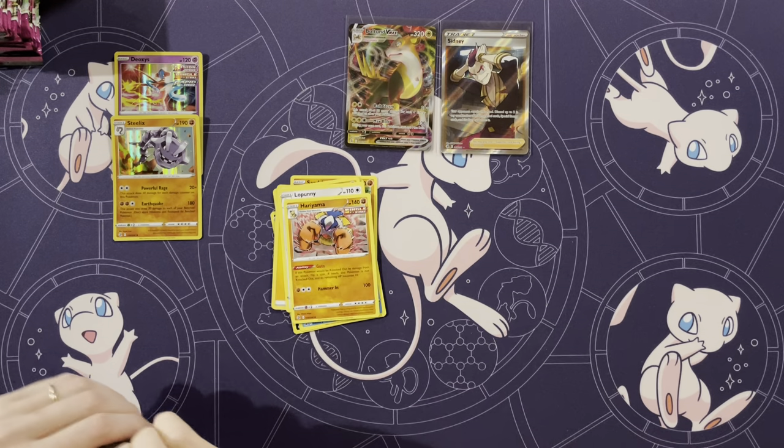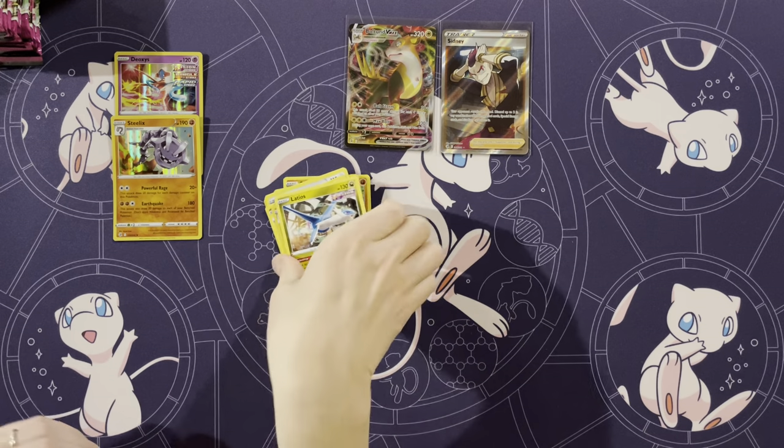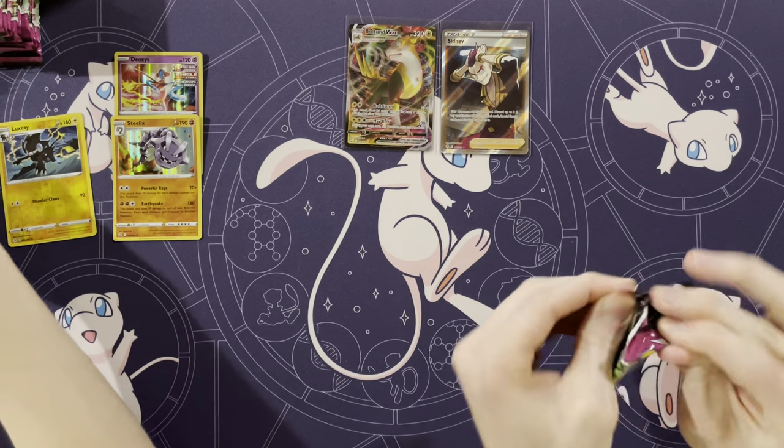Nice energy. Cross Switcher, Luxray — okay, is that Luxray holo or rare? I think you've gotten something in every pack. Yep, wow. Good call.